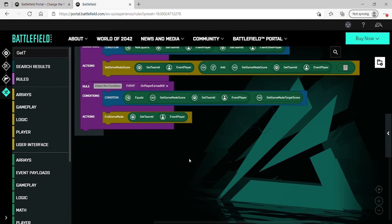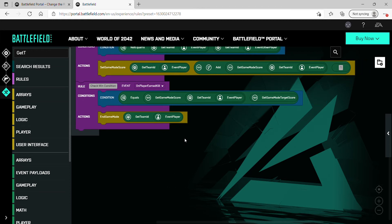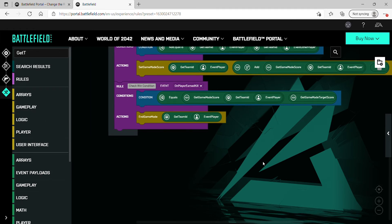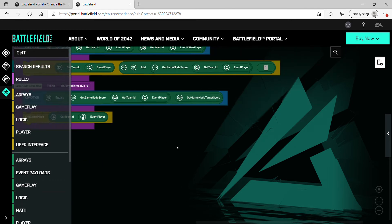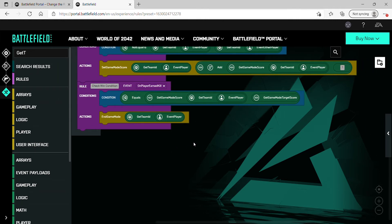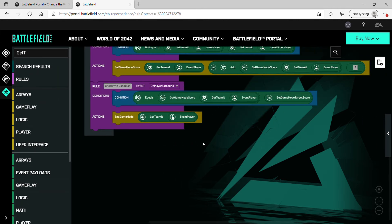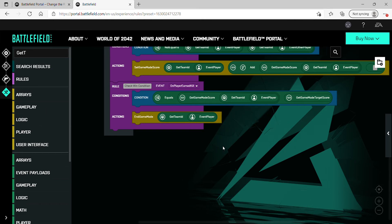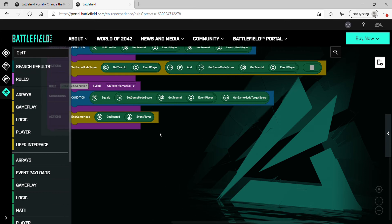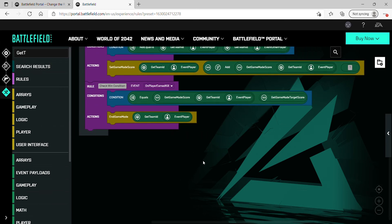In this video I'm going to be showing you how you can switch the teams of players using the Portal rules editor. It's not very difficult and you can always build off of what I show you, but this example is relatively simple. I'm going to be doing sort of like an infection scenario where there's infected and survivors, and we want the survivors to switch teams whenever they're killed by the infected.